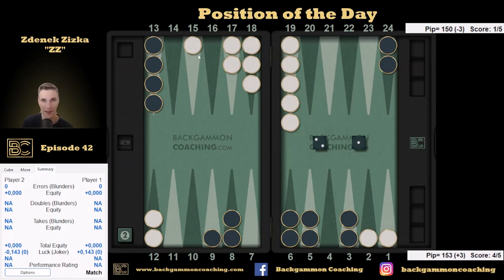What are we hoping for if we make the bar? Well, he hits us with a six, and with everything else he makes a five point or four point, or maybe with three-two he makes the anchor. Always ask: what are you hoping for before the move? If you make the seven point, out of 36 rolls you might be happy one, two, or three times. That's usually not a good approach.